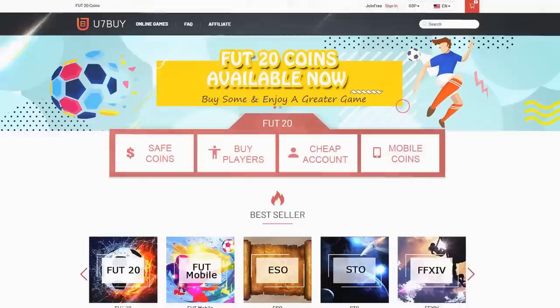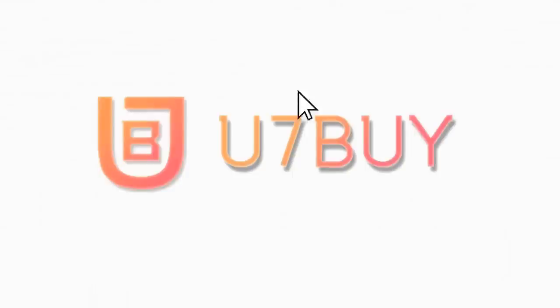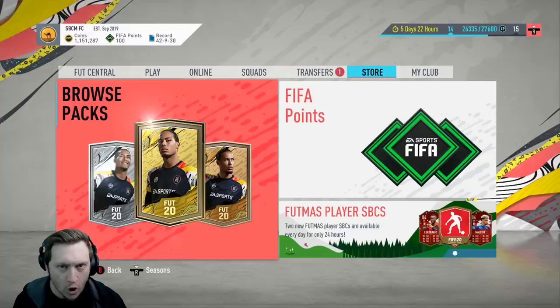If you're into that 80s vibe you can check out the Club Vector clothing range, link for that is down below, as is the link for U7Buy — cut out the nonsense of FIFA points and the random gamble and just go straight to the source. Use the code TVM at checkout.